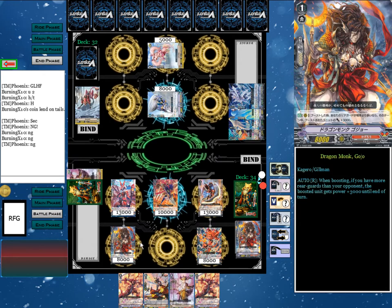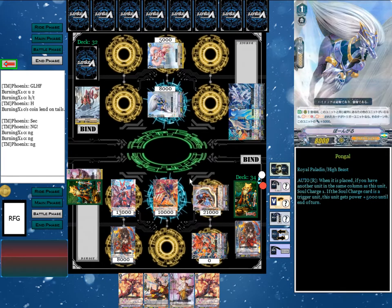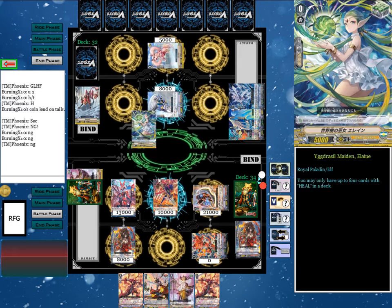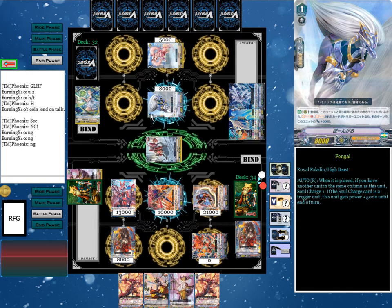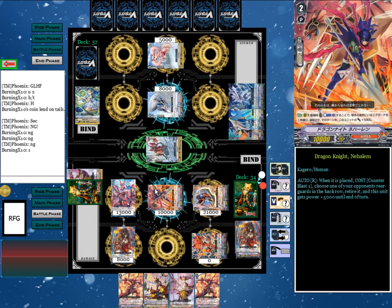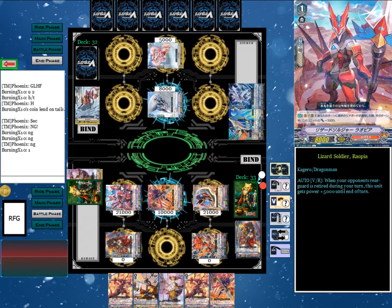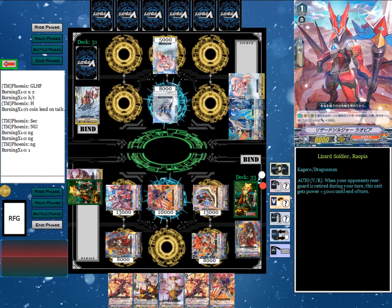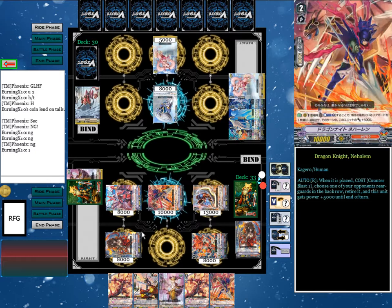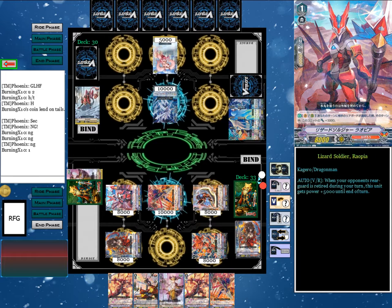Then we'll go to the battle phase. Flame of Hope Aramal supports Bar and then attacks Pongle — we guard that with the main lane card. Then Dragon Knight at home will attack Pongle. I'm going to guard it with Margul — trigger to pass. Gojo check — no trigger. Lizard Soldier Ryopia attacks the Vanguard and he's going to take it. With that we end the turn. The reason we switched positions, by the way, is so that we would get the power increase off of Gojo for boosting rather than attacking. And of course Ryopia's power increase stays the same with Bar.